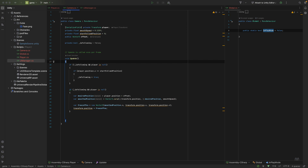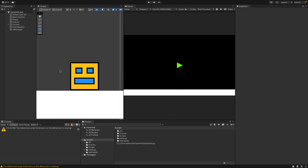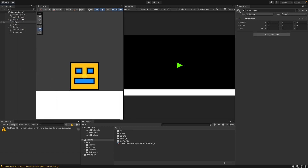First of all, the first thing we need to do is add a game object to our player. Let's go and add an empty game object - this is going to be our ground check. I'll add an icon so we can see where it is, and we need to reposition it to the very bottom of our player. It doesn't have to be exact. I think our player is one unit in length, so half will be at the bottom and the other half at the top.